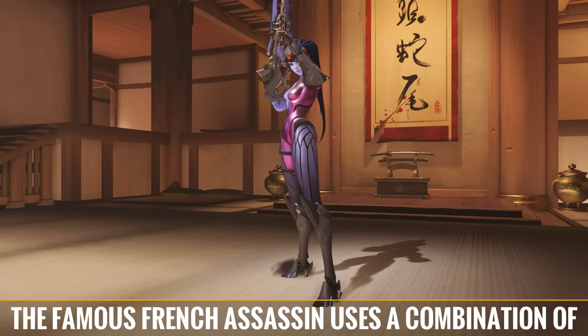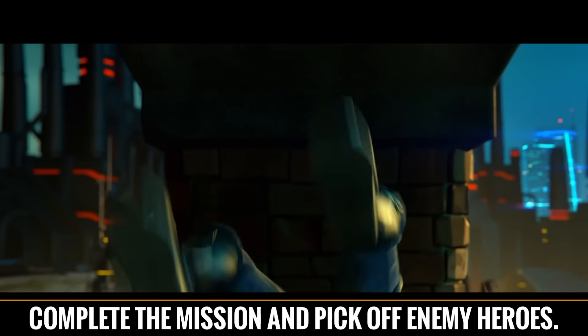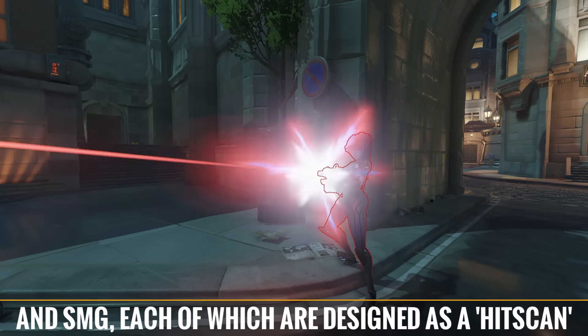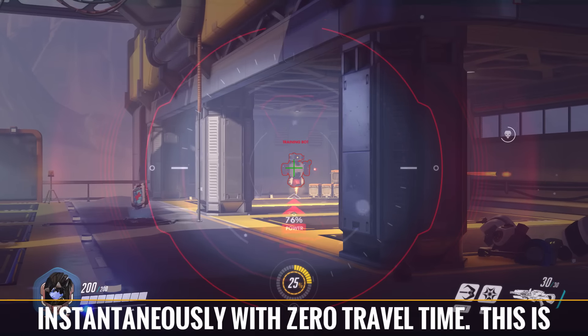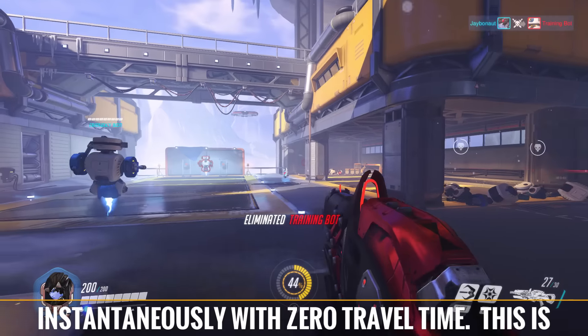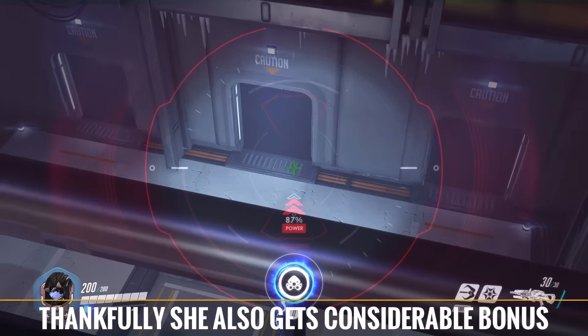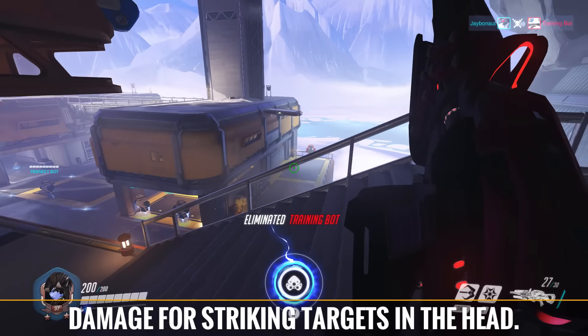The famous French assassin uses a combination of advanced weaponry and grappling hook to complete the mission and pick off enemy heroes. She carries a gun that doubles as both sniper rifle and SMG, each of which are designed as a hitscan weapon, with damage applied to the target instantaneously with zero travel time. This is similar to Soldier 76, McCree, and Bastion. Thankfully, she also gets considerable bonus damage for striking targets in the head.